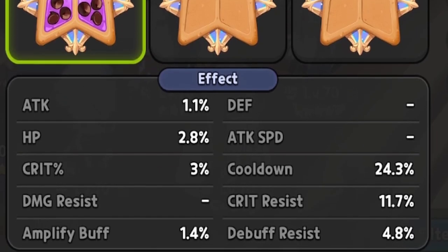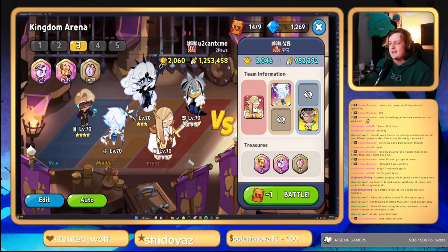Finally, on BTS Cookie, we're gonna be running full Swift Chocolate with a focus on cooldown. If you can get some extra attack or attack speed, that's a little bit of extra cream on top, but if you don't have that, it's fine too.